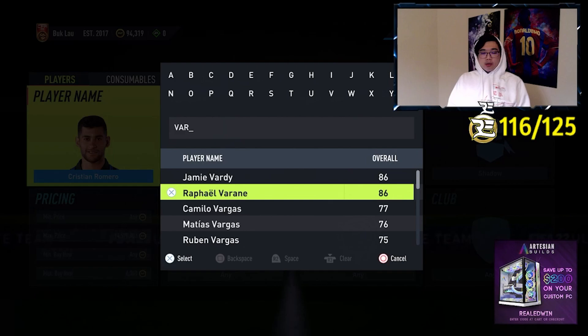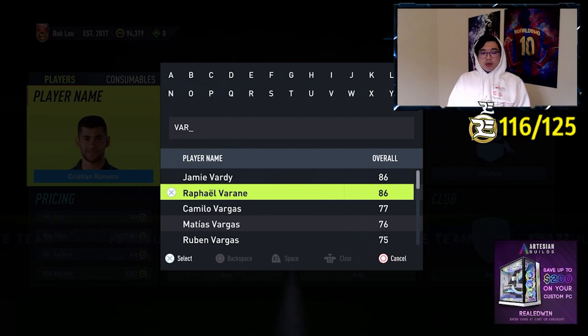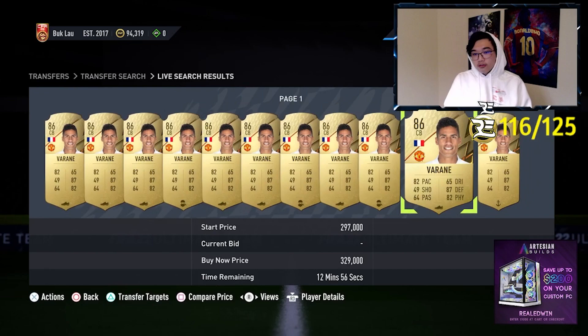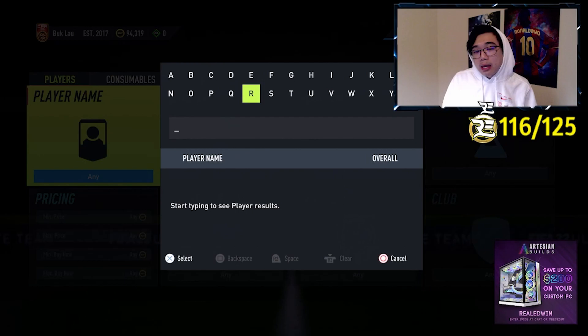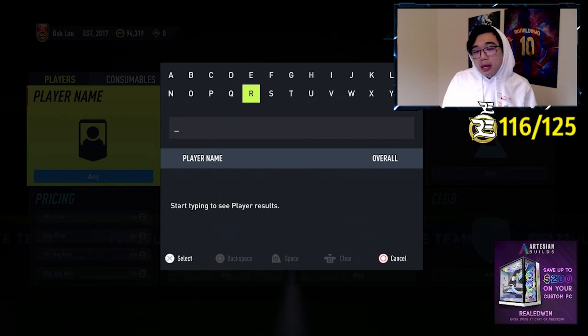So why we try to stay away from the higher rated, more expensive cards — for example, like Varan — is because if somebody can already afford Varan, chances are they can afford a shadow chemistry style for a couple thousand coins to apply on their Varan. As you can see, it doesn't really matter for these super high rated, expensive cards. It's more the low rated cards that people are hesitant to put a shadow on, just because maybe they don't want to waste their coins on it, or they want to sell it for more coins, or they want to use it for a different card.